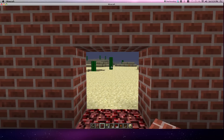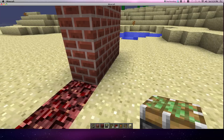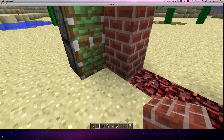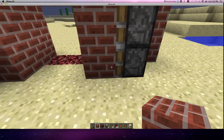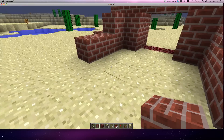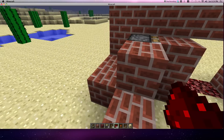Sticky pistons go in the middle on both sides, followed by bricks in front of them. And then just a real simple kind of layout, and just kind of do these steps, and add a rest on to all of them.